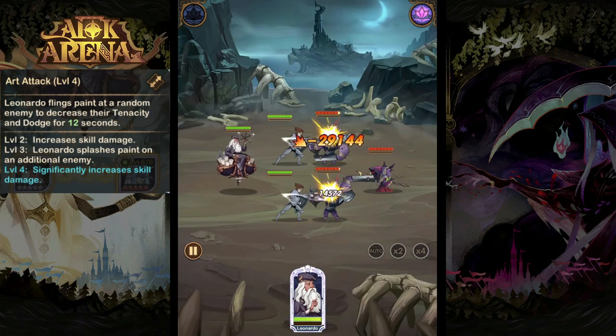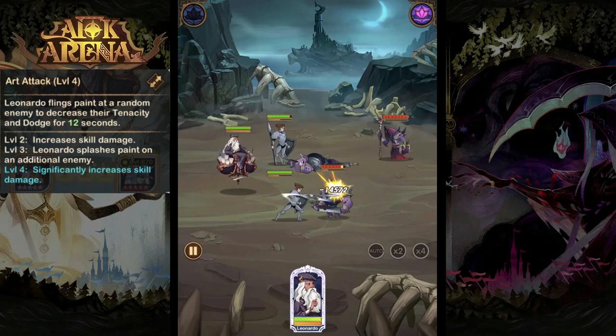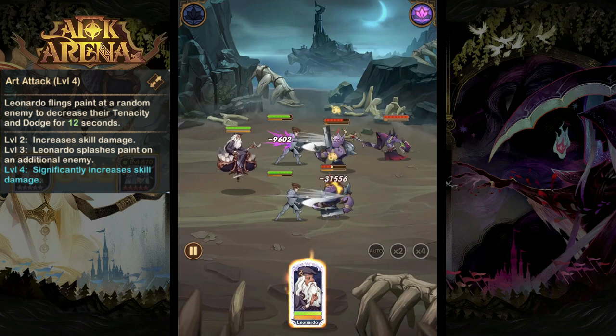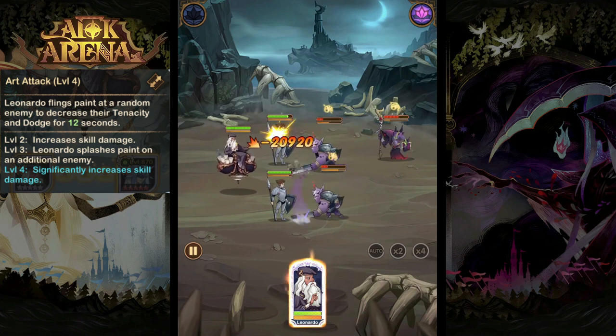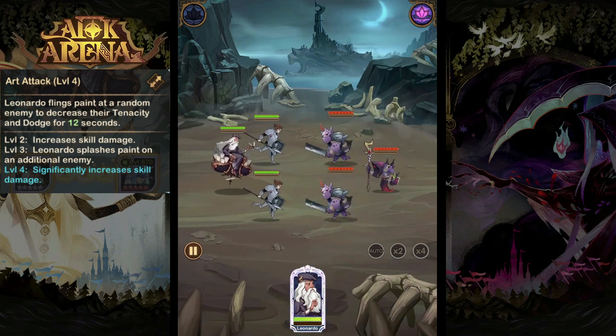His next ability is Art Attack. He's going to splash paint on two random enemies, leaving them marked with paint, which will reduce their tenacity and their dodge rating. This skill will prioritize enemies who are not currently covered in paint.